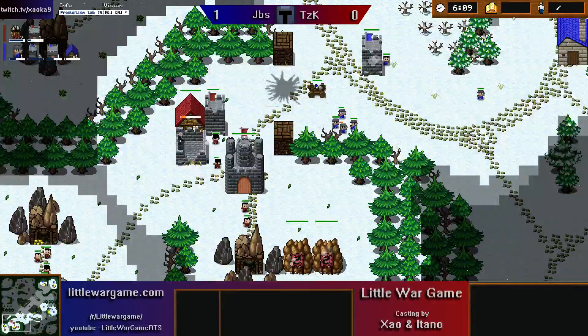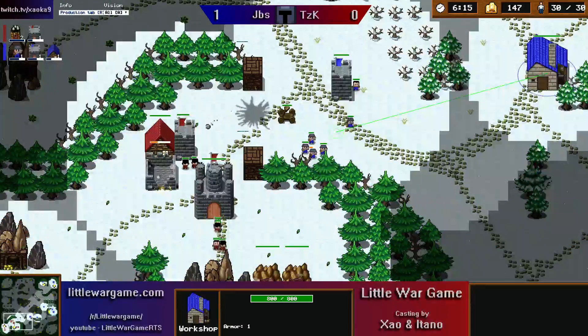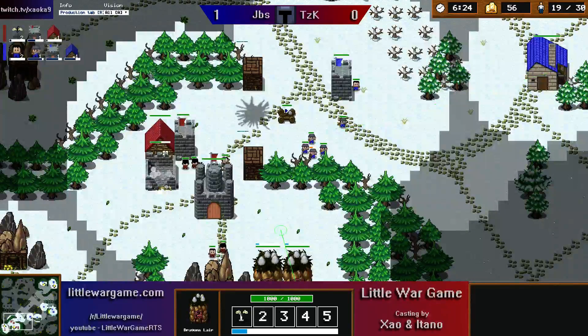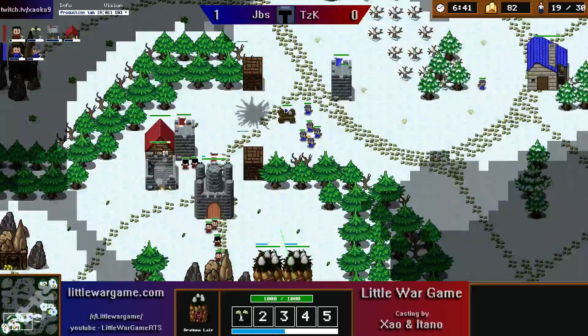The first couple of catapult shots start to land on this tower here, and TZK will start to repair the tower — that catapult is going to do a lot of damage. Jibs is not electing to build another catapult behind this, instead just going into a rifle. Double dragon production is now starting up for TZK, and this is going to put Jibs on a bit of a timer. He's not able to get this tower down; he doesn't have the units for it. These dragons are going to be able to trade alright with riflemen in such few numbers, though they won't be able to do much to the tower, but they will do a huge amount to the worker line if they get out.